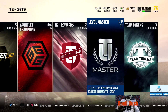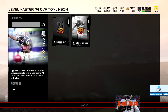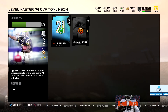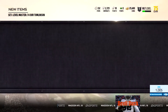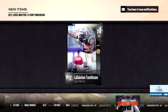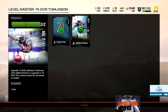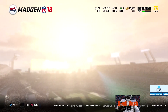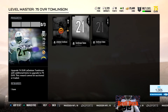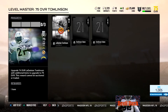Level masters - use level packs to progress. LaDainian Tomlinson: I got both of these right here, let's go ahead and put him in. So that means we got a level master - we're going to get a 74 overall LaDainian Tomlinson. We got him now, get some coins for that. So the best thing to do is just grind out these challenges. You got to get another level master - I guess you get them out of the challenges.